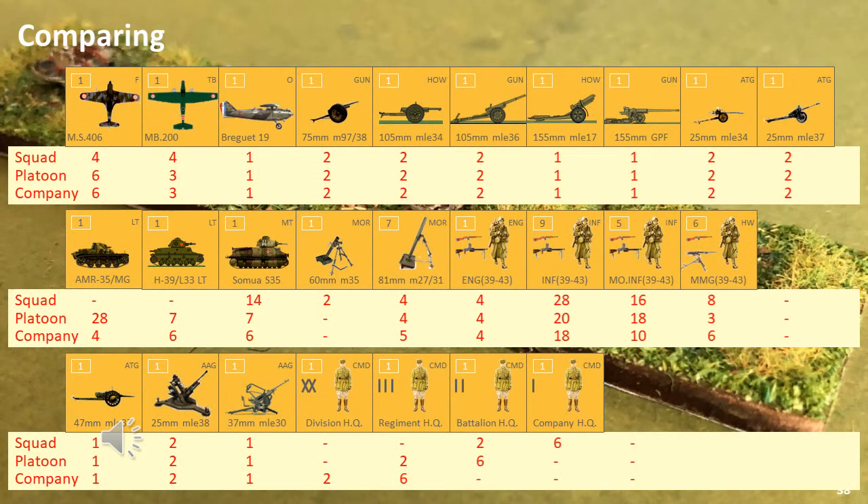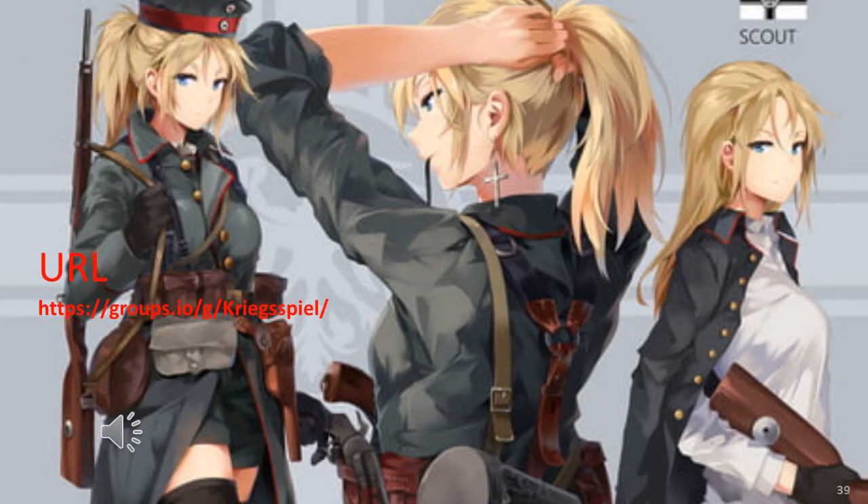If you're uncertain what scale of rules you wish to use, this chart can allow you to determine what to purchase, which will cover all scale sets of rules from squad to company. If players are aware of the rules they wish to use, they can look at the army list within those rules to get a more accurate force mix. But this gives you enough flexibility to try a wide range of different rules. This concludes my video on building up a French 1939 force mix for squad, platoon, or company scale rules.